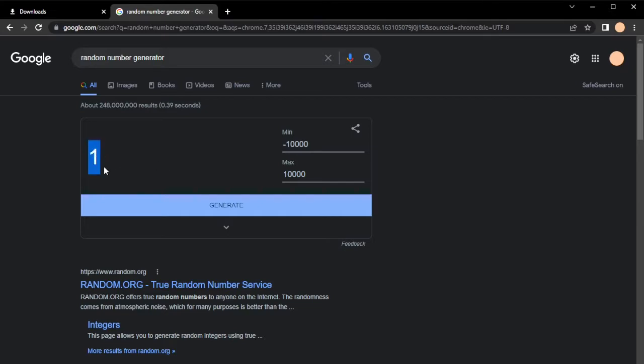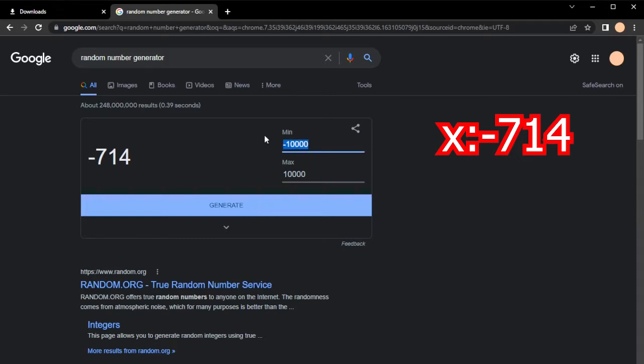Here we go. For those curious — if you haven't been paying attention throughout the last few episodes — X and Z coordinates, the minimum is at negative 10,000, maximum is at 10,000. The X coordinate is going to be negative 714. That's not all that great because we have to travel 8,000 blocks and then 700 more on top of that, meaning we are going to be traveling 9,000 blocks in one direction. Not all that great. Moving on to the Y coordinate — minimum is at 1, maximum is at 375. That means we are going to be subtracting 55 from it, meaning we can go up to the height limit.